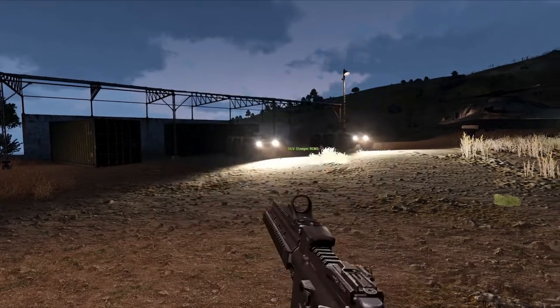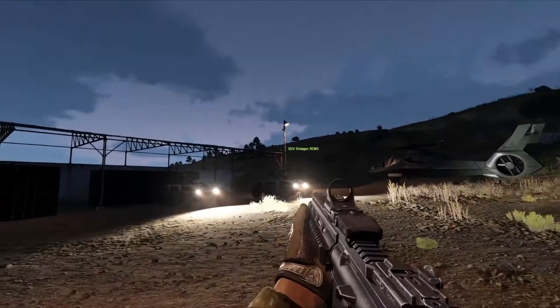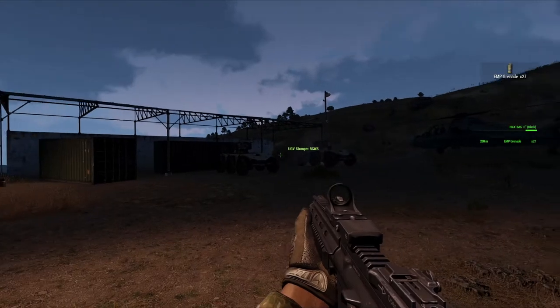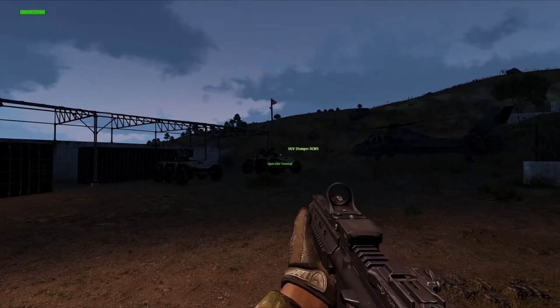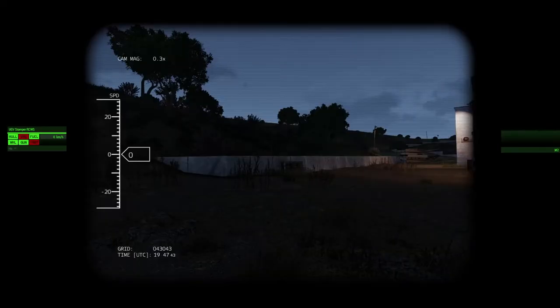So on with a demonstration. I've got the EMP grenades — as you can see the lights are on and these drones are active. The grenade goes off and you can see the lights have gone out on both drones and the light there. If I open my UAV terminal and go to one of these drones, you can see I can still access them. Going to control the driver — you can see the engine and the turret are both red.